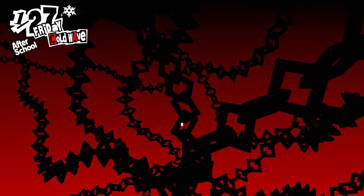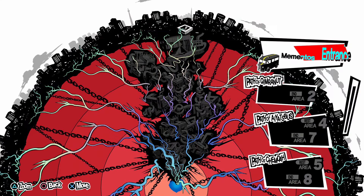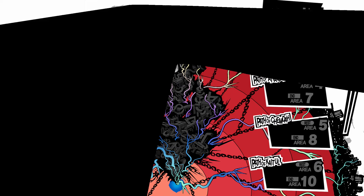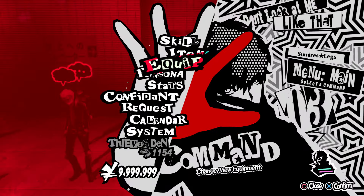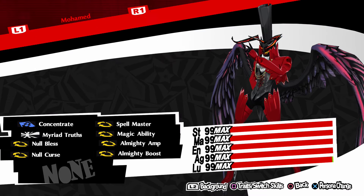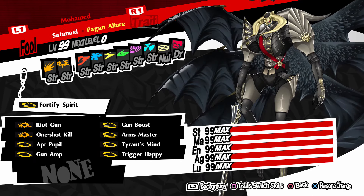After repeating this process numerous times, you will eventually get the max 99 stats on any persona that you want. If you grind enough, the end result is some pretty powerful personas. You can really do this with any persona, so the possibilities are really endless. Thank you for watching, and I hope you enjoy — please leave a like rating. This is your boy xcooldude515, see you on the next one.